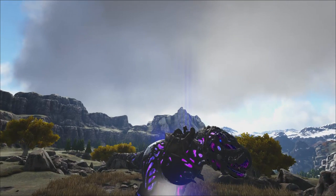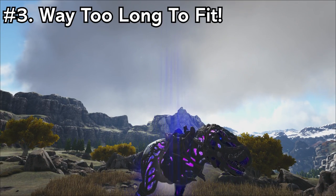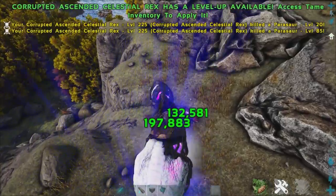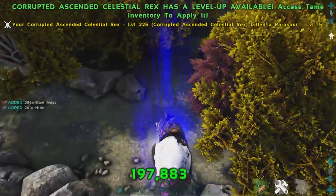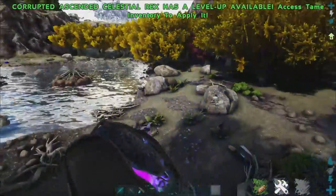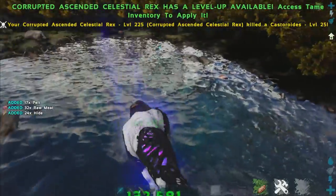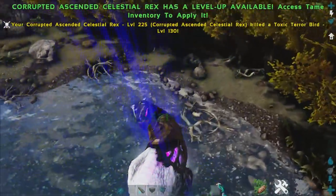Coming in at number 3, we have the Corrupted Ascended Celestial Rex — yeah, that's a mouthful. This guy is going to be your go-to for harvesting meat and harvesting hide; he will just grab a crap ton of it. As you can see, his damage is 197,000, so it's a tad bit on the powerful side. This guy will be able to gather whatever you need in terms of pelts, hides, and meats — you name it, this guy can grab it.